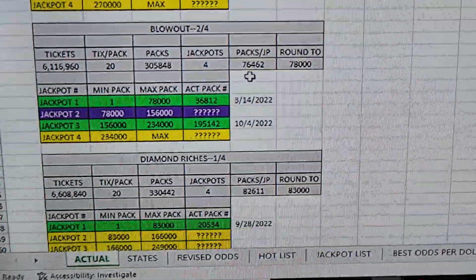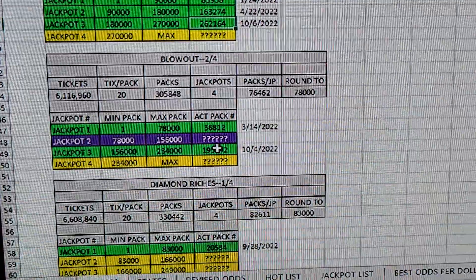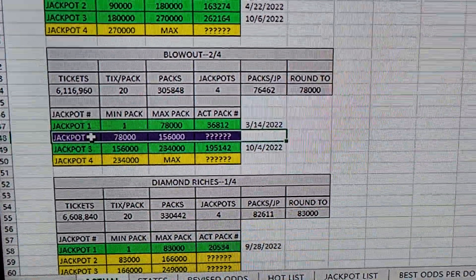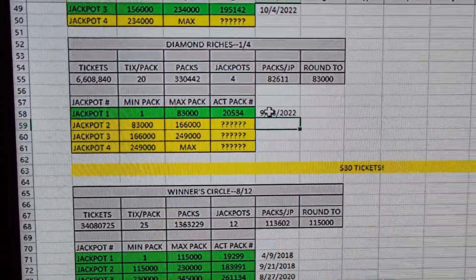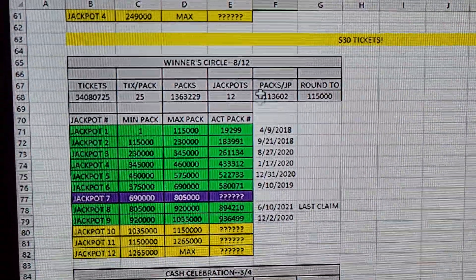Blowout is at two of four jackpots claimed. If I were looking, that's where I would look — between pack 78,000 and 156,000. On Diamond Riches the first jackpot was claimed and everything is going as you would expect. Let's go to the thirty dollar tickets.